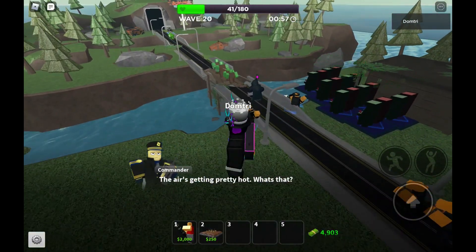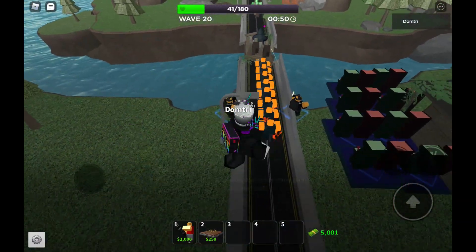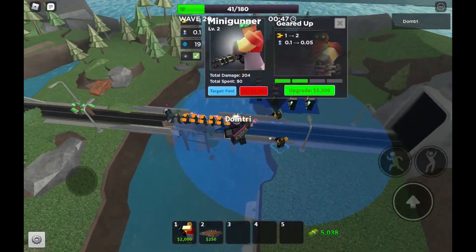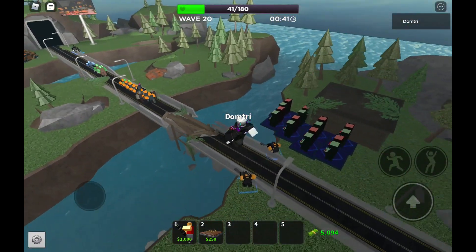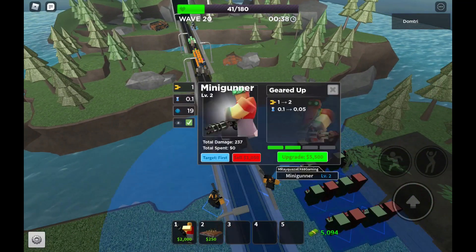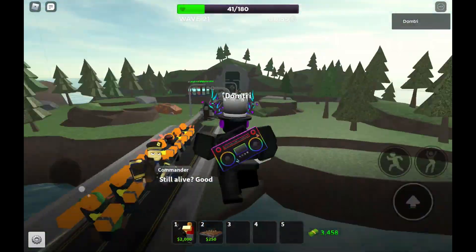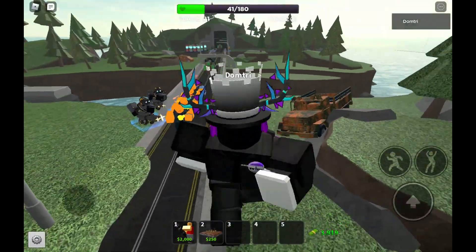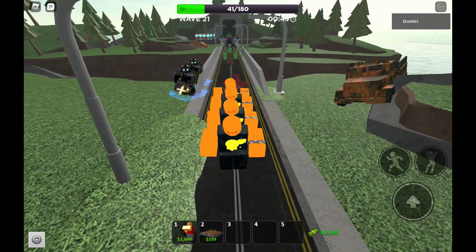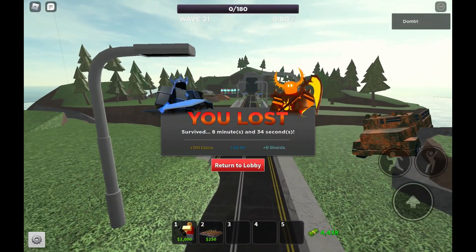I forgot to bring DJ, which is kind of bad. I put the minigunners on the side because that's the most effective place — the map is literally a straight line. The minigunners in the back can handle that. I'm going to lose obviously because I don't have Commander or DJ — those are necessities. But if I had Commander and DJ I would have soloed it easily. Anyway, that's all for the minigunner review — see you guys next time, goodbye!